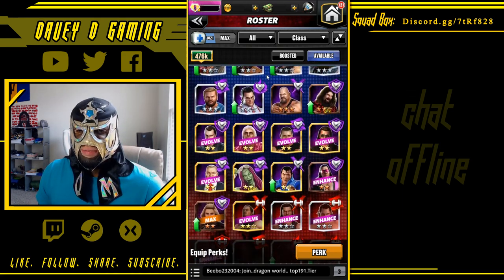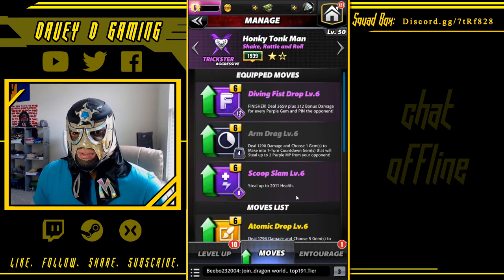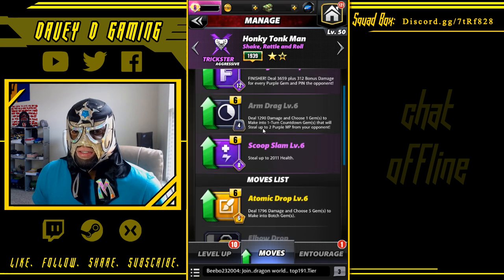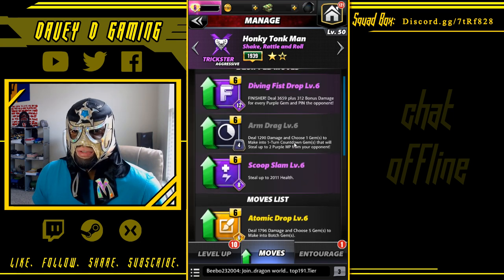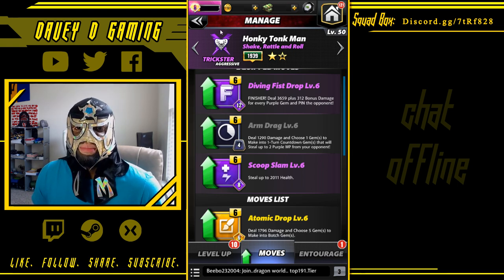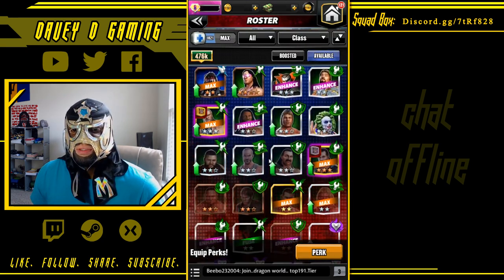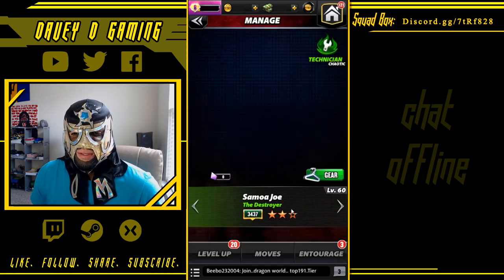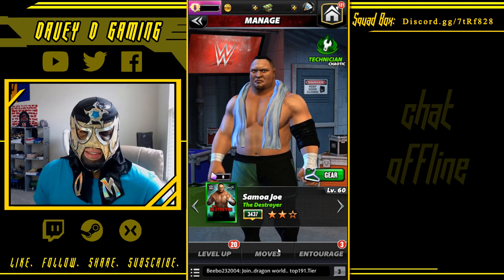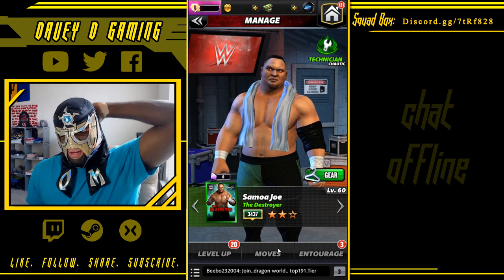Honky Tonk Man — keeping it greasy. He has a purple move that steals MP — steals purple from your opponents — but it's a countdown gem move. I want to try him against Eddie Guerrero. I was taking Honky Tonk Man to three-star bronze, maybe three-star silver. His training ability isn't that great, but you work with what you got.